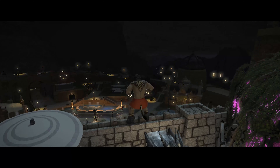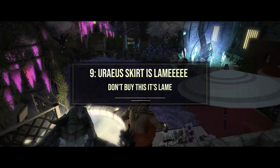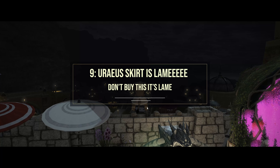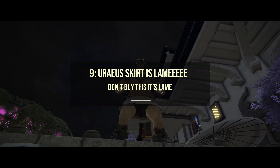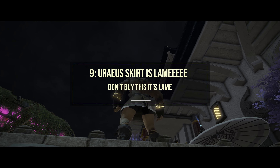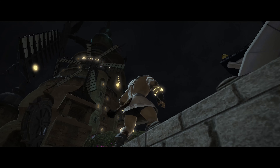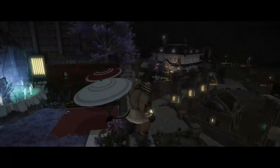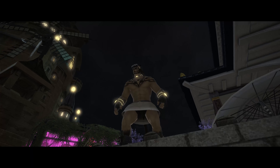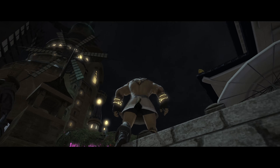Now I want to talk about the Ureus Skirt. I have bitten the gil bullet to show what is under the kilt — for this Scots-person character. And the answer is... a pair of shorts. Yeah, that was disappointing for me too. Oh well — for science.